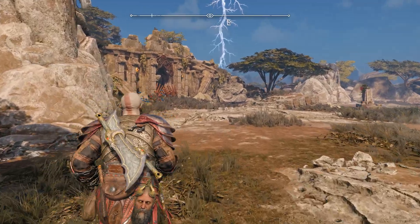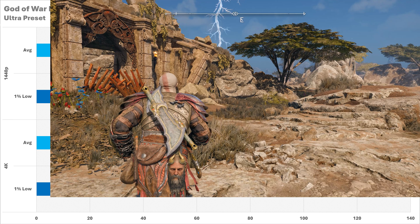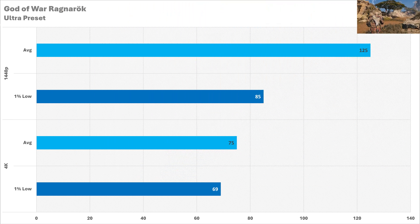Flipping that on its head is God of War Ragnarok. This is another extremely optimized game, as we see the highest frame rates across the board. 125 FPS at 1440p is a nice average, and the 85 1% low is not the best in the world but still not horrendous. Where this does smooth up is 4K — 75 FPS on average on the ultra preset is absolutely phenomenal. This is God-tier performance, and paired with a 1% low of 69, the frame time is very smooth. Fantastic performance.